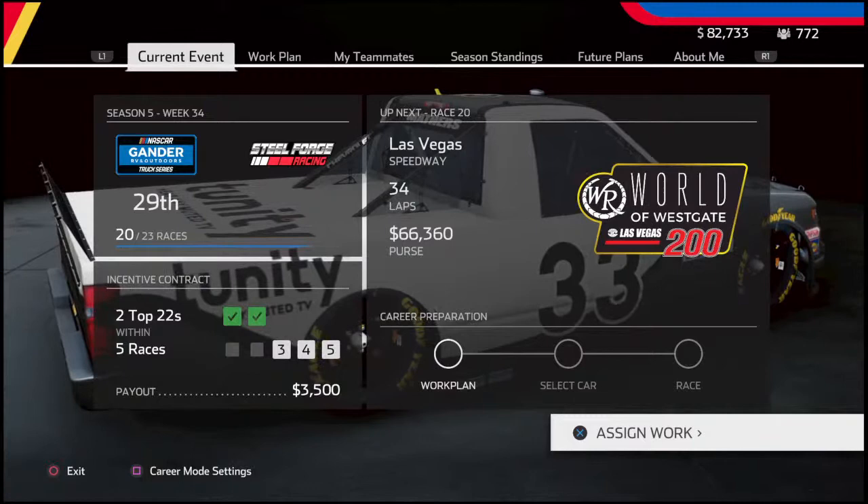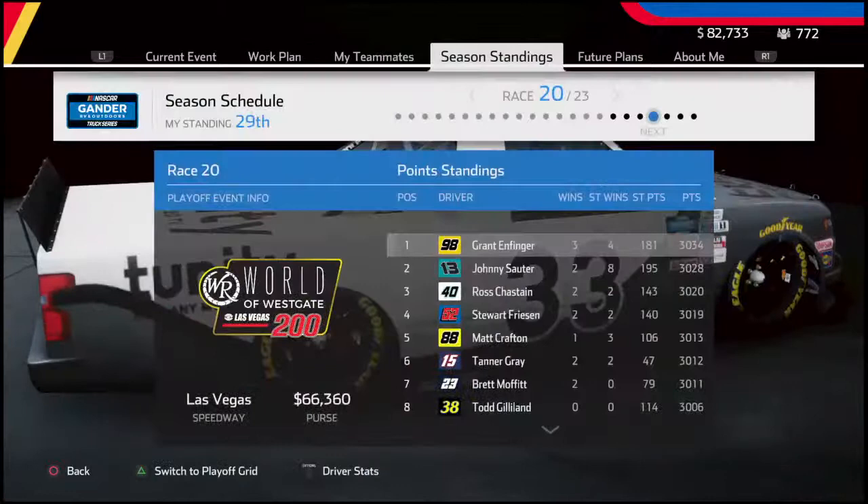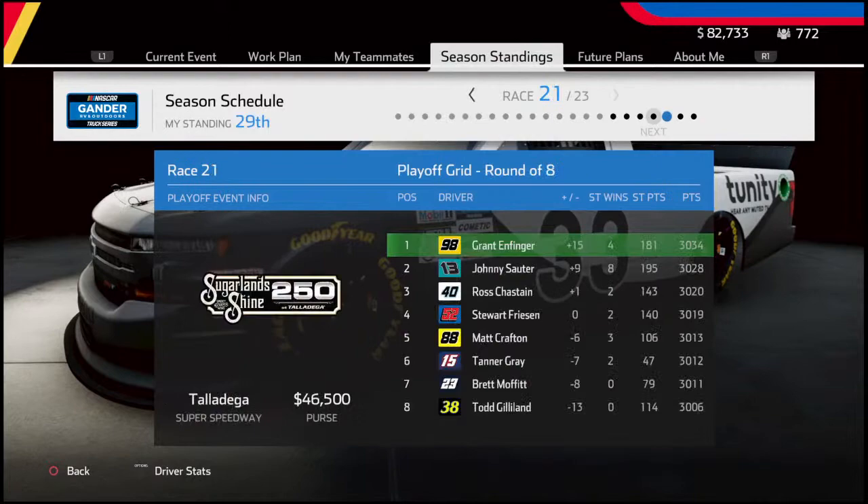We got the World of Westgate 200 at Las Vegas Motor Speedway for 34 laps. It looks like we only have four races left. We got this race, then Talladega, Martinsville, and then Phoenix. So we're getting really close to the end of the season.